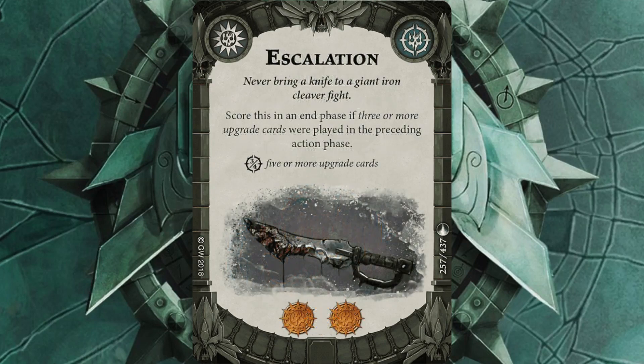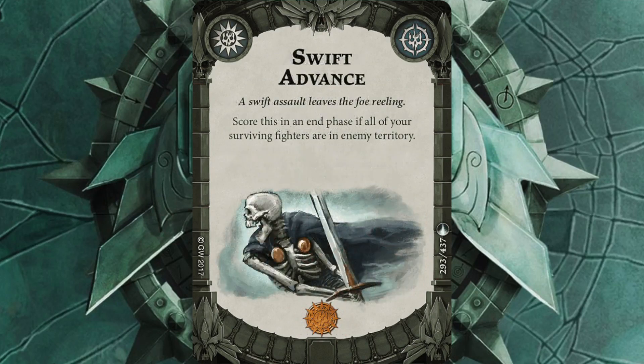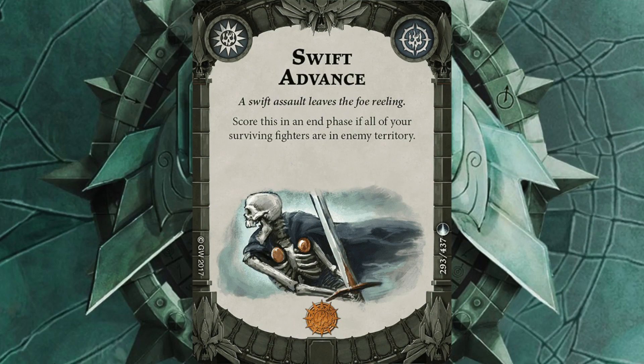Escalation is nearly always in my deck — two glory just for playing three upgrades, which is quite meaty. Master of War requires playing an upgrade, a ploy, and scoring an objective, which should be fairly easy. Finally, Swift Advance scores if I finish an end phase in enemy territory, which is where I'm heading anyway.